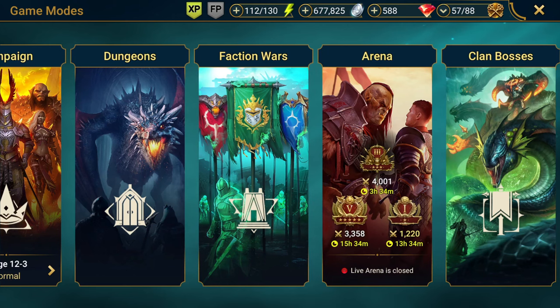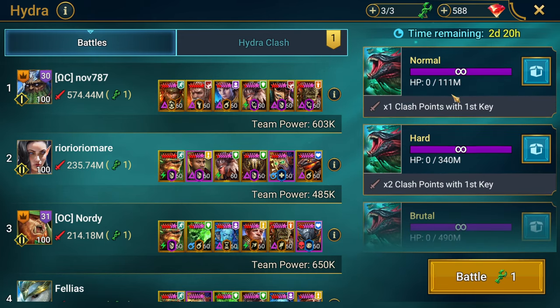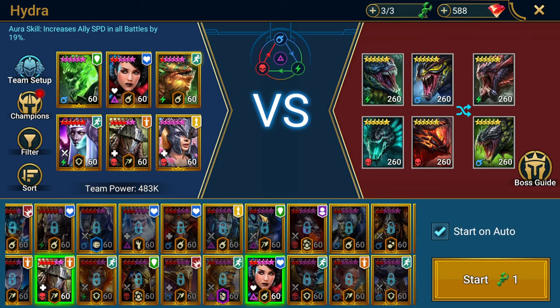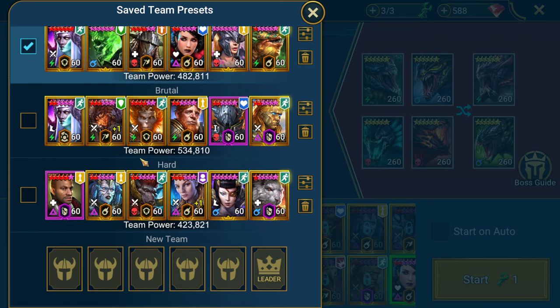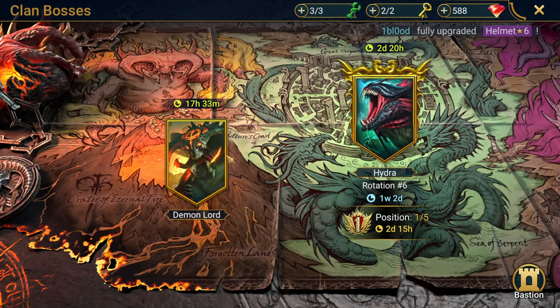Outside of Fire Knight, where can you use him? You could use him in the Hydra for a normal team that you're just trying to pump out some damage in. He has a good ally attack, good cleansing, a good speed boost — all very nice and useful there. You'd probably just sub out Lady Kimmy and throw in him. You could put him in a Provoke set, which I probably wouldn't do — I'd be going more Uko in a Provoke set.